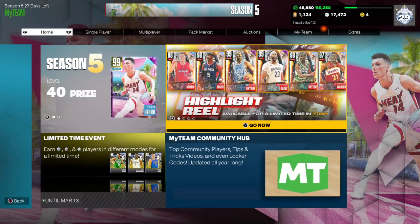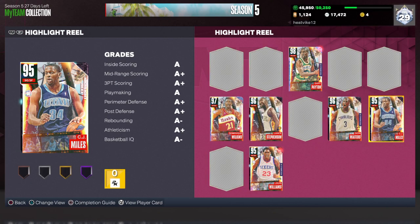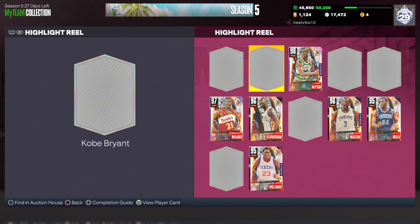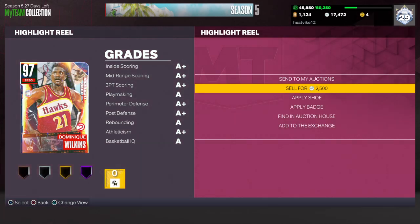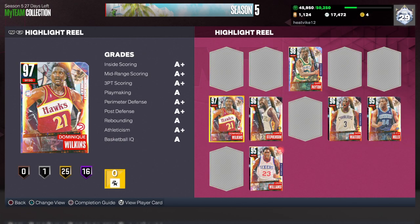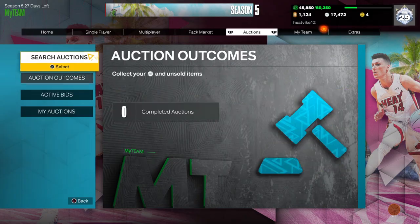We're down to that time — final pack. Let me check some of the values on these cards. Anthony Davis — about 600k. Kobe's are all the way up at 1.5 million, my goodness. Dominique's going to be very cheap I would assume, probably right around that 30k mark. Gary Payton might be a little bit more — like 40 or 50k.